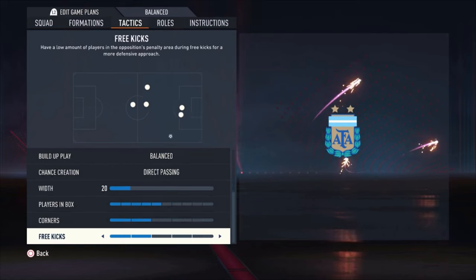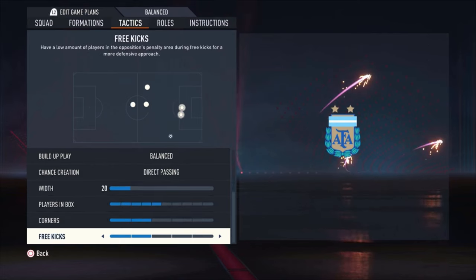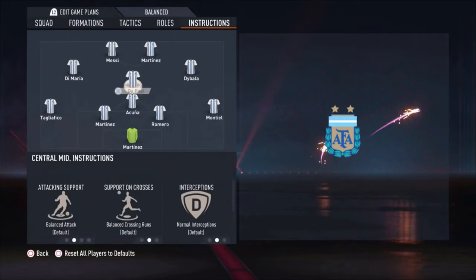Plays in the box: 5 bars. Corners and free kicks: both 2 bars. You can choose whatever you want here of course — it doesn't matter for the tactics at all. But for me it's just 2 bars. Then we're going to the instructions.